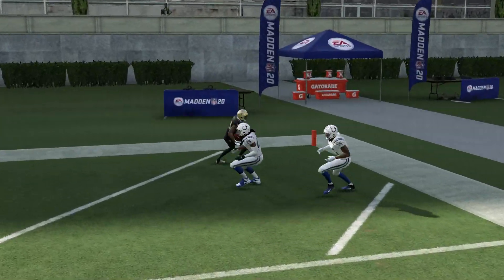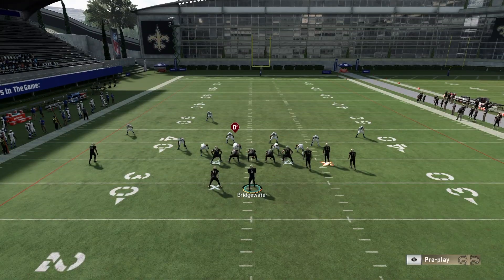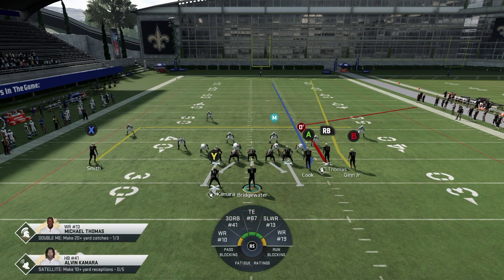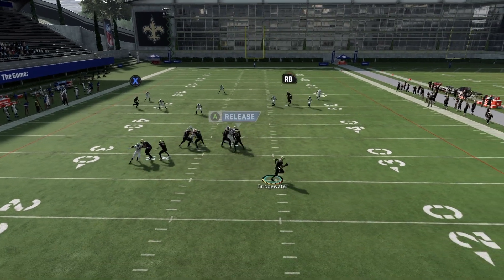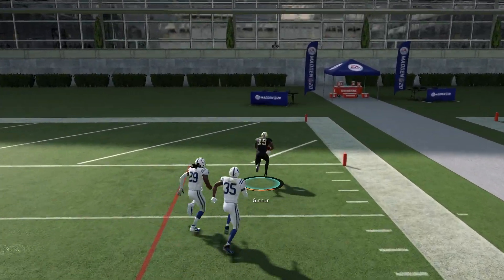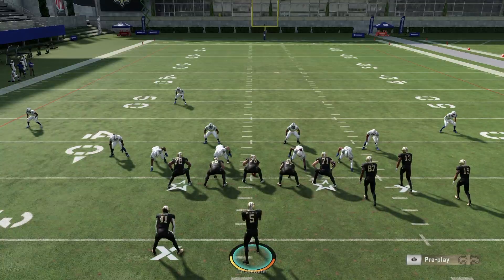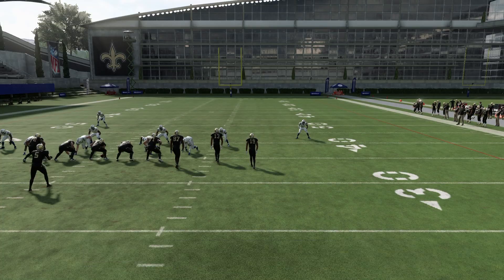Snap the ball and look at Ted Ginn - look how far outside the numbers he's getting. There's no way a safety can play that. We still get an overthrow from Teddy Bridgewater, so keep that in mind when you see the separation. The reason we have RB on the corner is simply to pull down that outside third. Against Cover 3 - people love to run stock Cover 3 - this will absolutely torch it and is a big reason this bunch is so good.